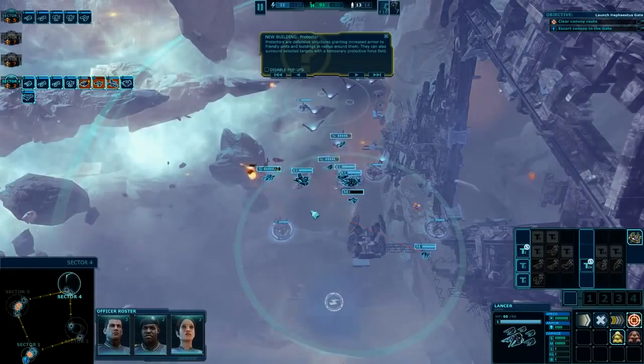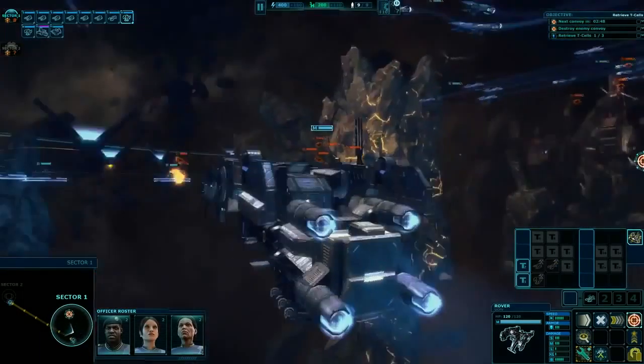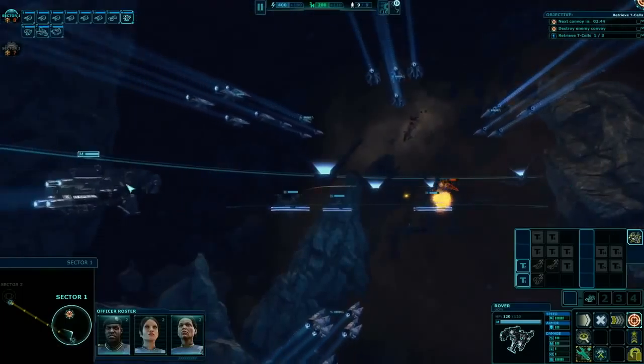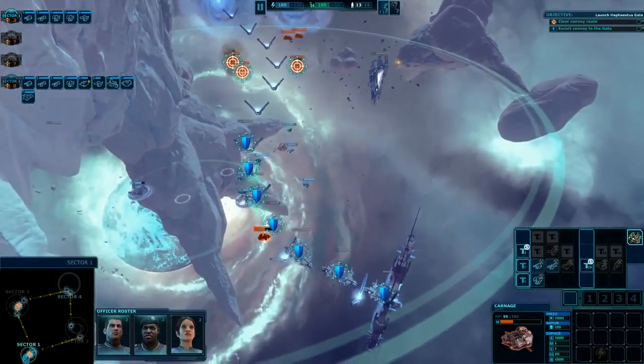The Ulysses II expedition will need to defend itself and its allies from hostiles. Objectives range from regular defense, seek and destroy, capturing ships and installations, to transporting sensitive cargo and pursuing fleeing craft. Tactical combat is an essential part of the battlefield situation in Ancient Space.